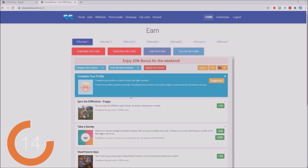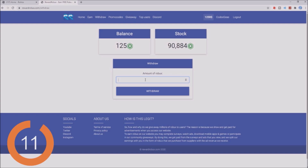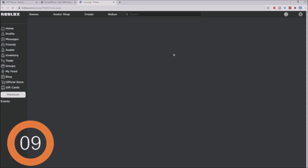There are a lot of offers for you to take. All you need to do is click them and finish them. After that, click the withdraw button and enter the amount of Robux that you want — so 125.